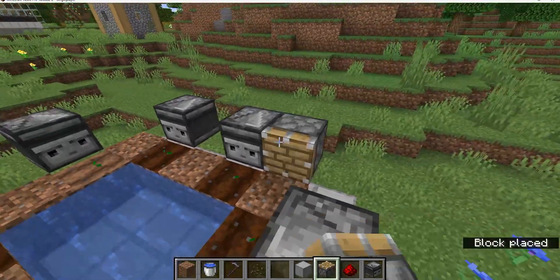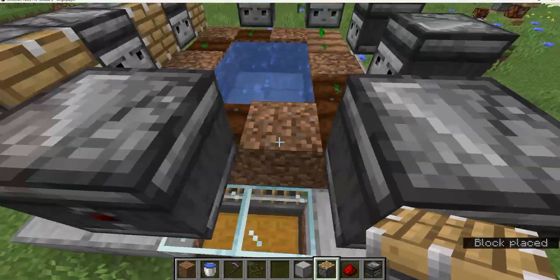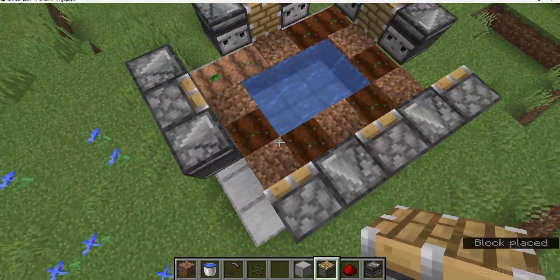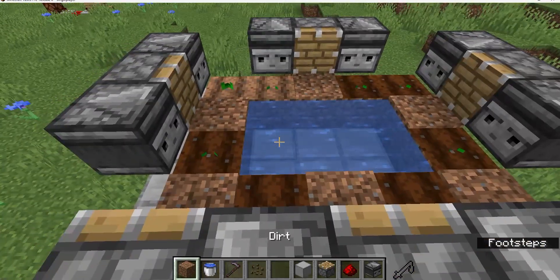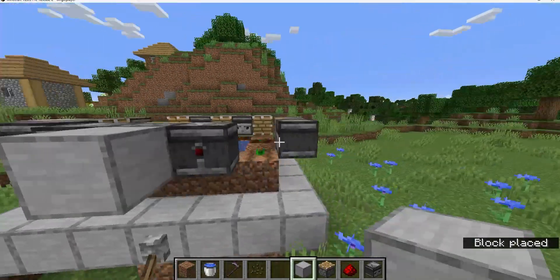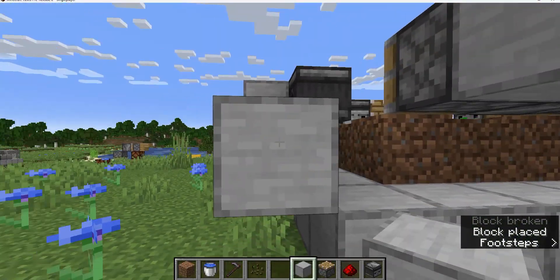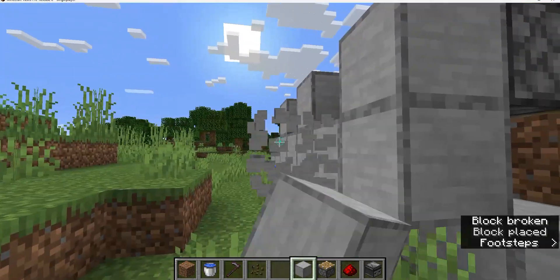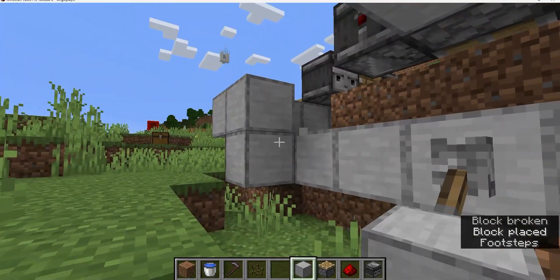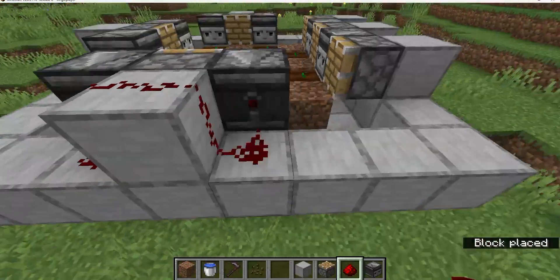Then place a piston in front of all of the dirt. Then add a block behind all of the pistons, like this. Then add blocks that run underneath and around like this.